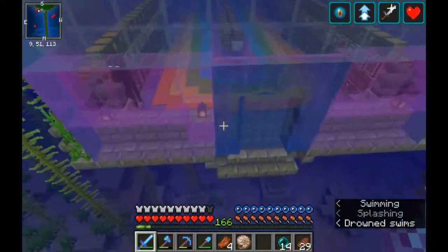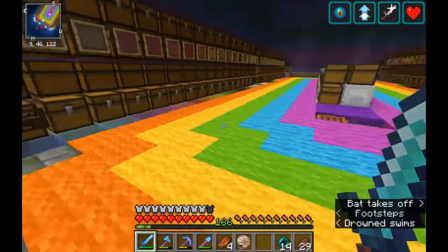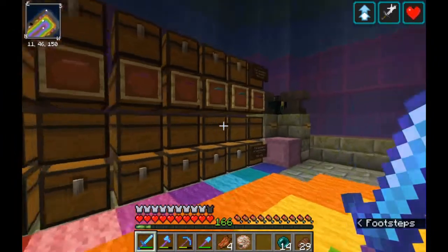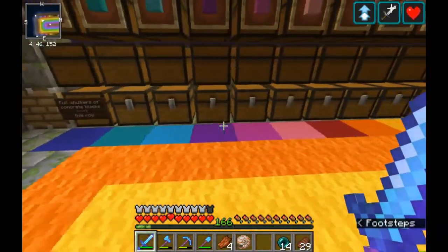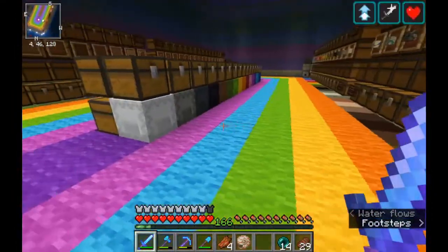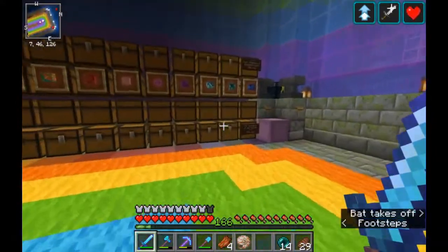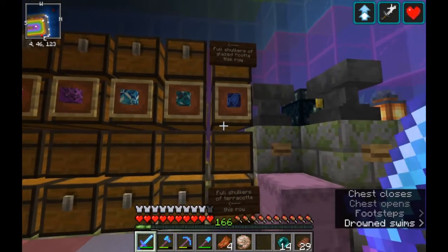Underneath it, watch out for Slendy — Slendy is over here. This is our rainbow storage room. We have rainbow glass, rainbow glass panes, wool and wool carpets, concrete and concrete powder, terracotta and glazed terracotta, shulker boxes, and dyes. We have storage spaces for all of these items. We have shulker stations in the corners. The reason we have two chests for all of these items is because one chest is for full shulkers and one chest is for loose items.